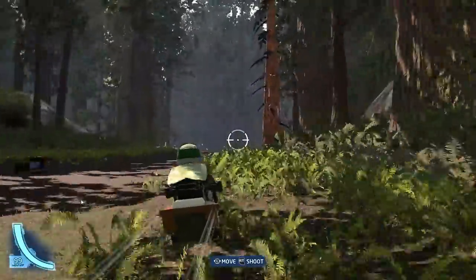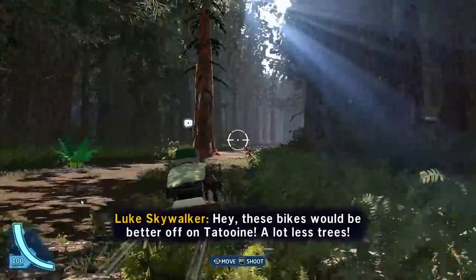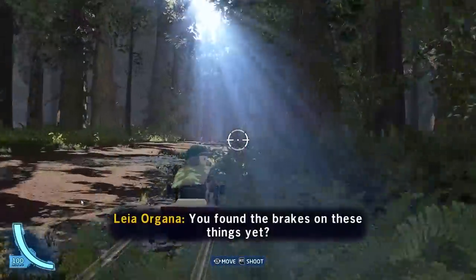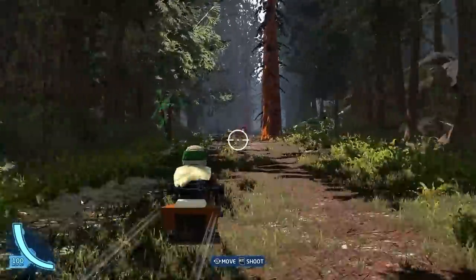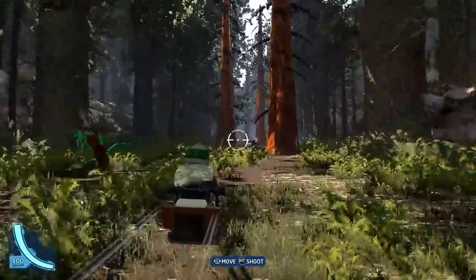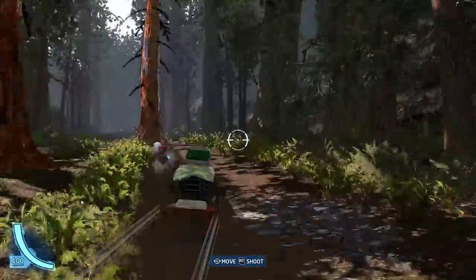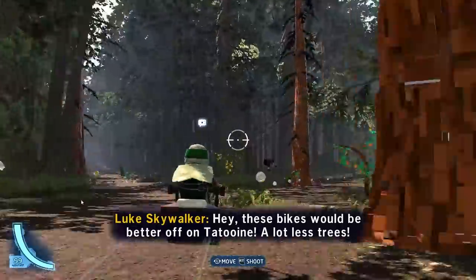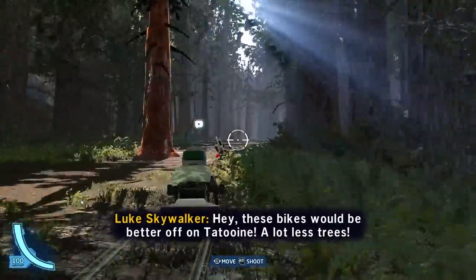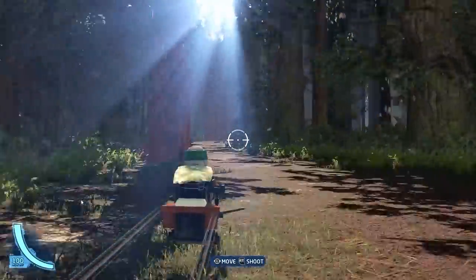Just like in the Death Star Trench run, in each third of this level you have to take out five scout troopers. Avoid breaking any trees or shrubbery and you'll be good. The biggest issue here is just avoiding and shooting anything unnecessary. This level took me longer than the pod race did, and the explanation somehow just boils down to don't shoot anything extra. If you plan to try this challenge yourself, remember that dying is always a better alternative to getting money.